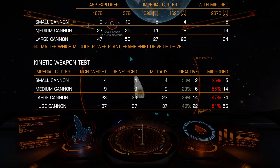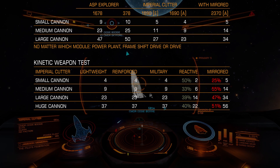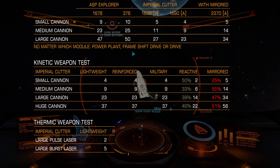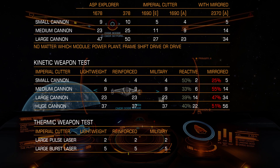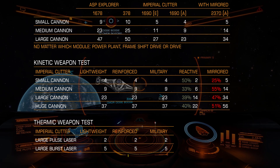The last test is a thermic weapon test against the same 5 bulkheads. I used large pulse laser and large burst, both fixed. Lightweight — large pulse: 2% damage per shot, large burst: 5% damage per shot. Reinforced: same. Military: same. No surprise here, because as we learned, logic doesn't work here at all.